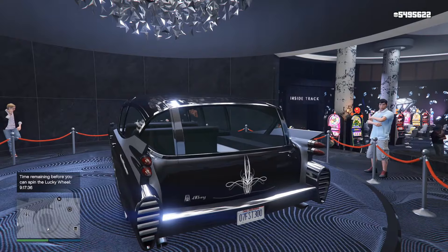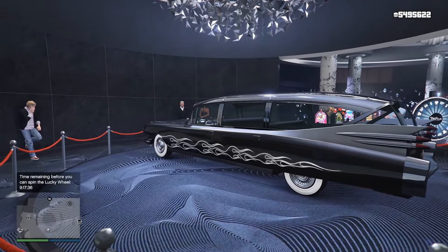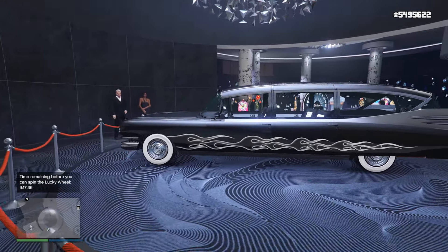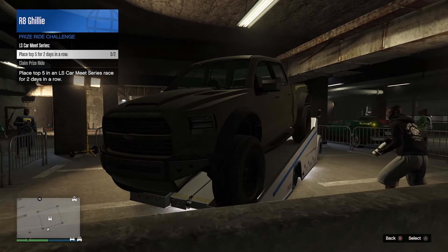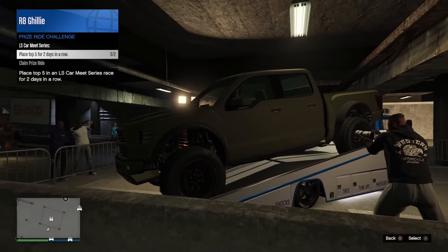The podium vehicle at the casino this week is the Albany Brigham, and with a very sleek paint job, I might add. And over at the LS Car Meet, the prize ride is the Caracara 4x4, and to earn it, you've got to place top five in LS Car Meet races for two days in a row.